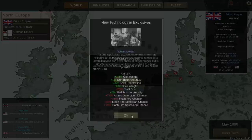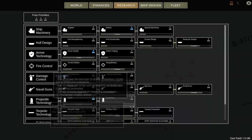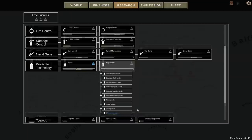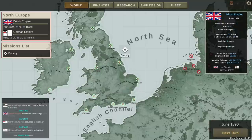Germany loses one ship in the North Sea but we didn't lose anything. We also discovered white powder technology ourselves. Looking at research, white powder is discovered and we're already researching the next thing. The Germans having triple expansion engines is concerning. They lose another transport in the North Sea, and we're finally going to have our first battle here in June of 1890.